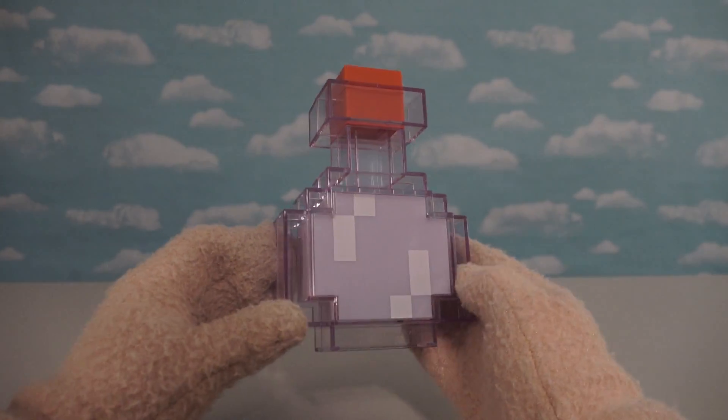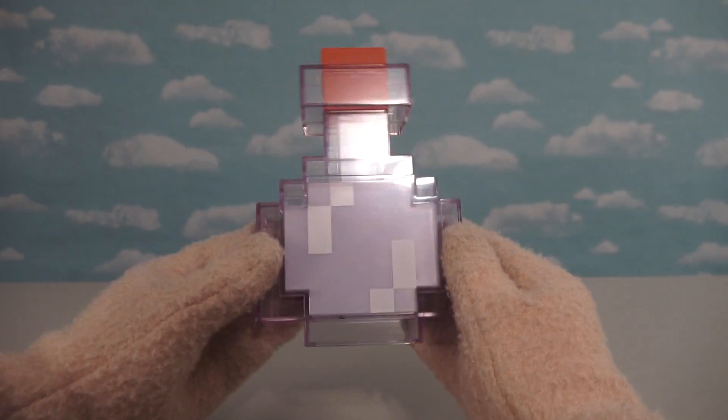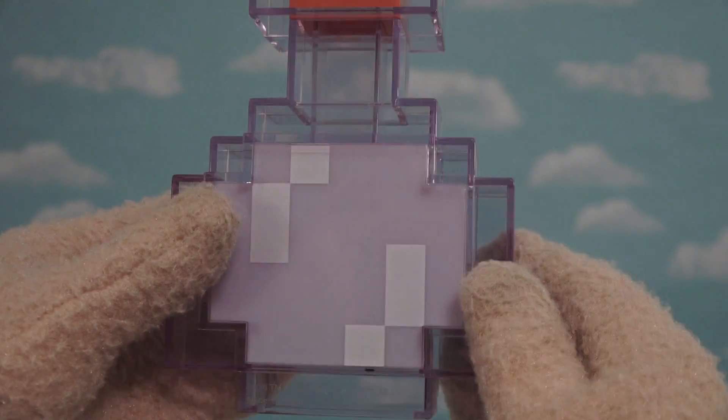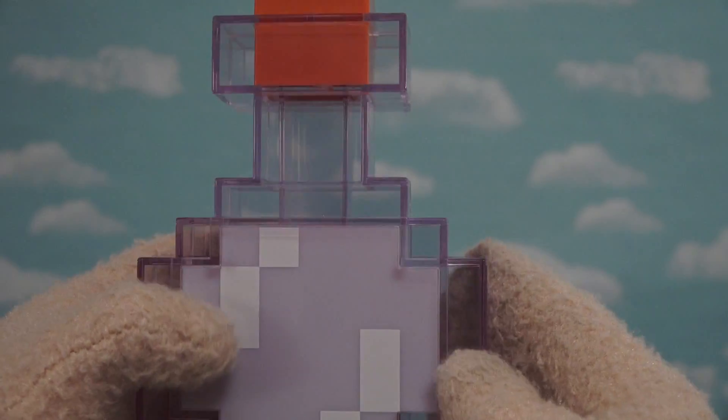Let's get this thing out of the package here and unbox it so we can see this thing in action! It's an 8-bit bottle from Minecraft! We've got a cork on top, and on the bottom we have all the liquid! And I guess that's supposed to change colors. How do we do that?